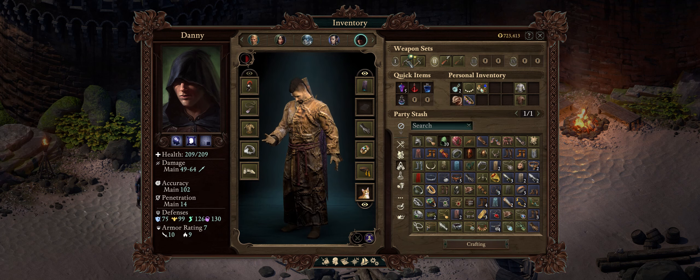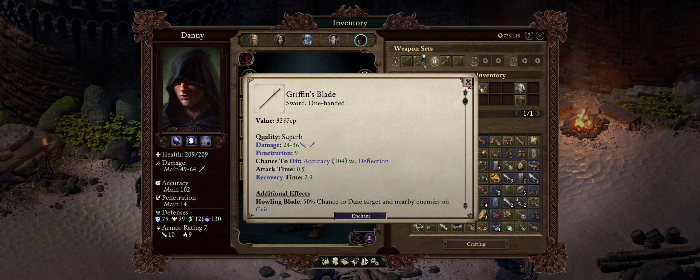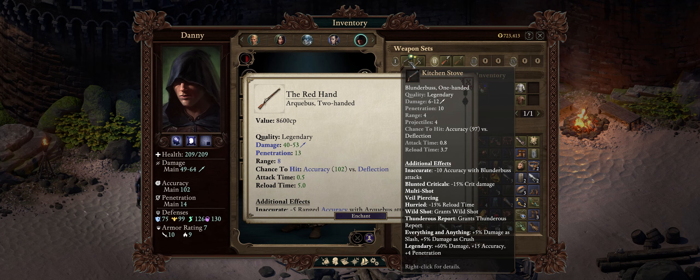Lastly, we have the Weapon section. Kitchen Stove, as I explained before, is the ultimate weapon for our Cypher. But besides that, be sure to dual wield it with Griffin's Blade — we aren't really going to attack with this, it's just for the very rare passive that grants a boost to spell damage by 10%. Boosts to spell damage tend to be pretty rare besides Might. And don't forget the Red Hand Arquebus for before you get the Kitchen Stove.